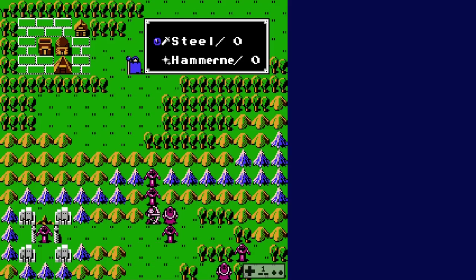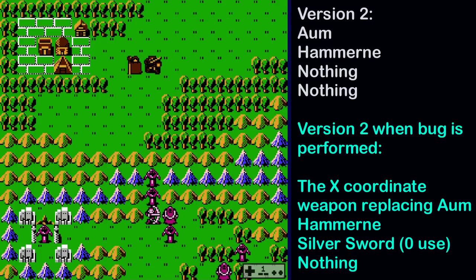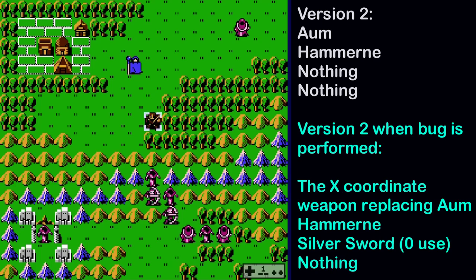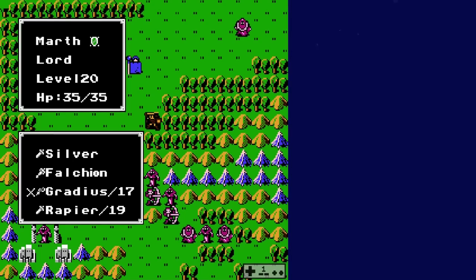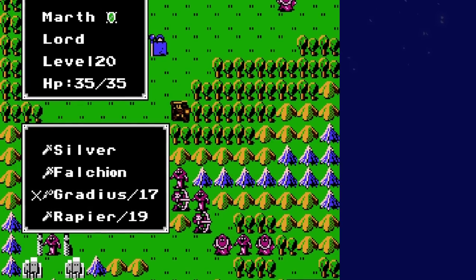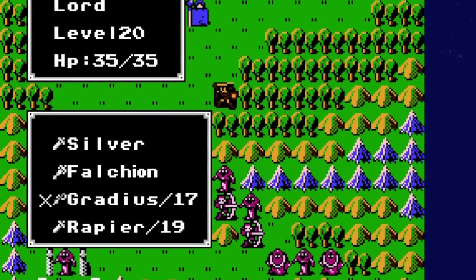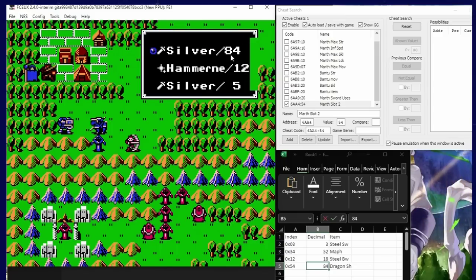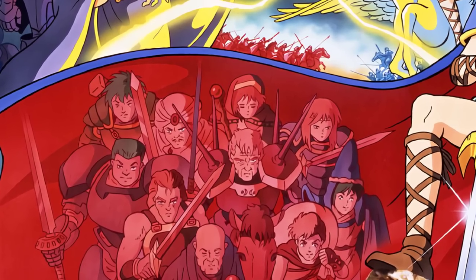From here, attacking with a zero-durability item then allows the item to have infinite durability. If I had to guess, the durability goes from zero to infinite — like Falchion — due to an underflow glitch, since the game is subtracting a weapon use cost from zero. And voilà — you have now learned to create one infinite-use weapon, or an absurdly high-use weapon, at the cost of potentially a fallen comrade. A worthy trade? That's for you to decide.